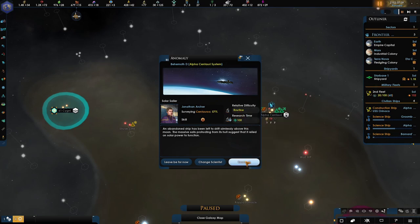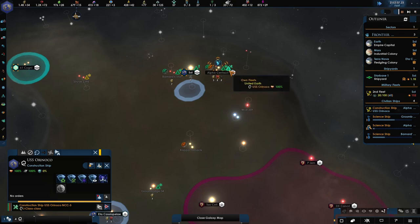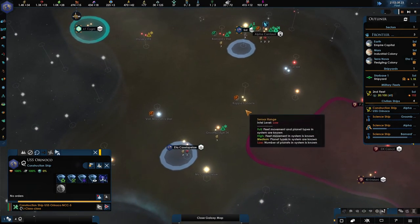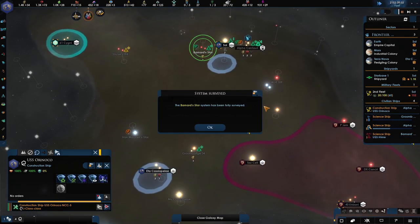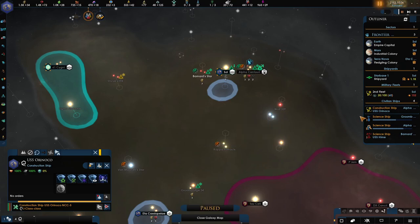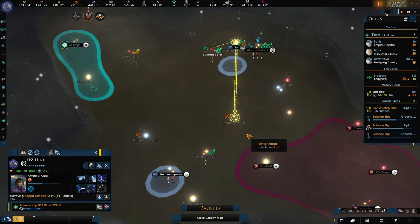We have an anomaly — it is routine for Jonathan Archer, so go ahead and go for that. The construction ship is here, ready for when the survey is done — we're going to establish that outpost. I was going to say go for another science ship, but we've just done that, so maybe we don't need it yet. The Tellarites are expanding.